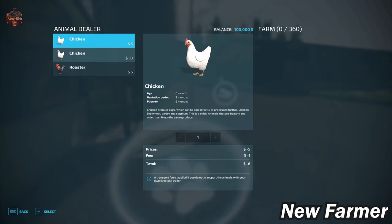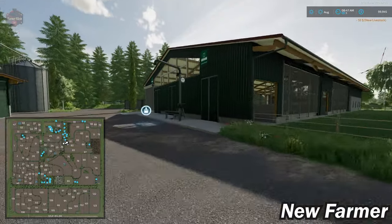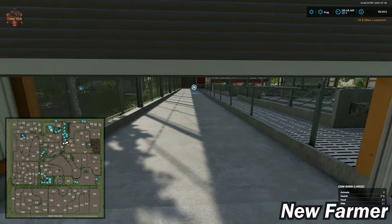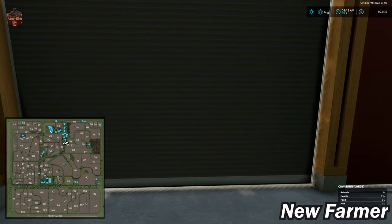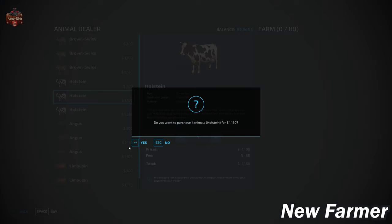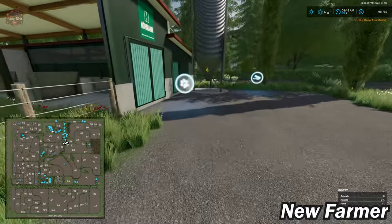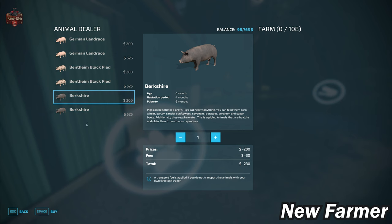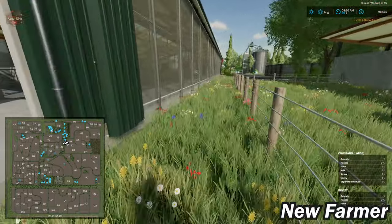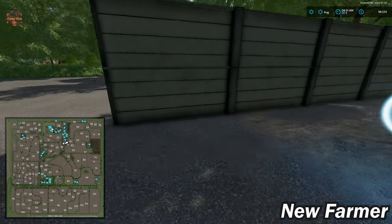We have a maintenance shed with our trigger in the back. We have our chicken coop — standard base game, 360 chickens. Then we have our standard large cow barn with our slurry point, food and straw trough. On this end we have our cow point and our milk point — 80 cows in here. We also have our pig area, which is the small pigsty with 108 pigs. And of course our food and slurry on the other side of the building.